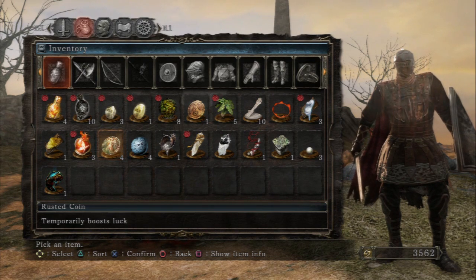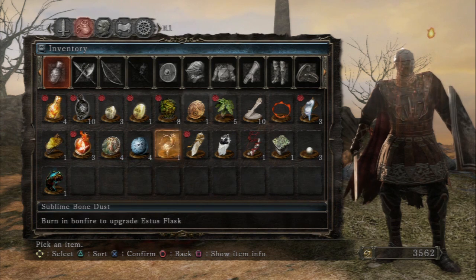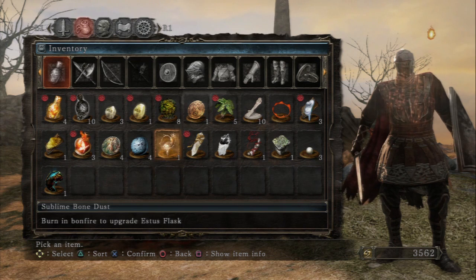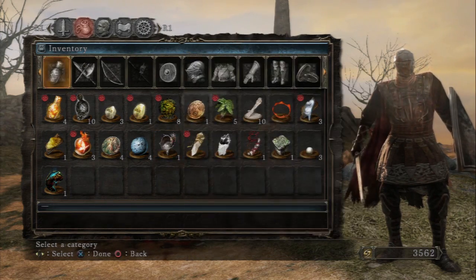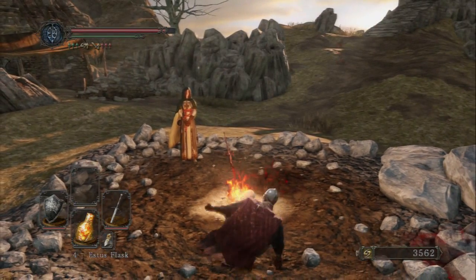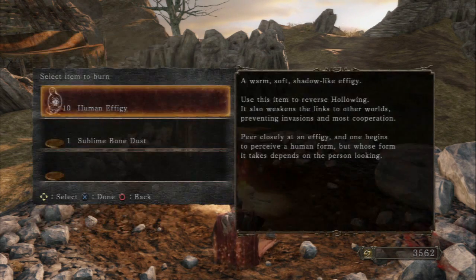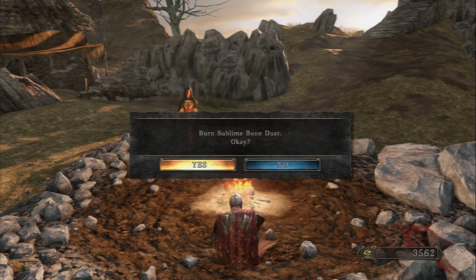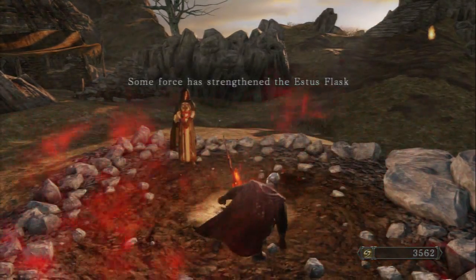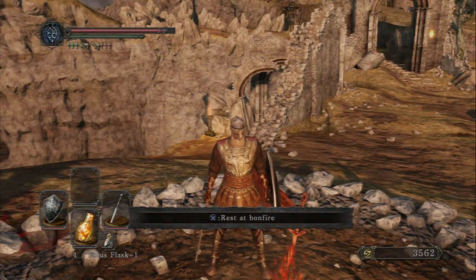One important thing I picked up in Heide's Tower of Flame — I'm saving the second boss fight there for when Seth returns. From the second Old Knight, who uses a giant mace and only spawns once with a 100% drop chance, we got a Sublime Bone Dust. You burn it in a bonfire to upgrade your Estus flask, but only at the Majula bonfire. Unlike an Estus Flask Shard which gives you one more flask, the Sublime Bone Dust strengthens your flask — it plus-ones the quality. These items are very scarce and spaced out in this game.